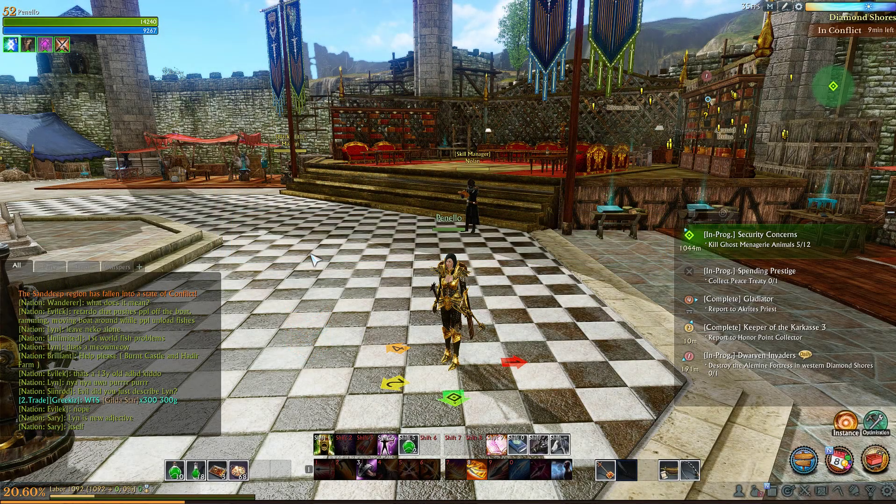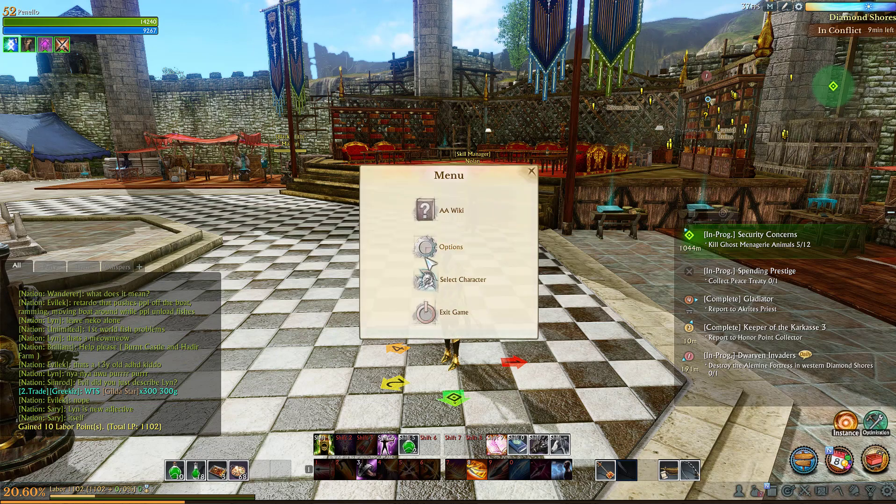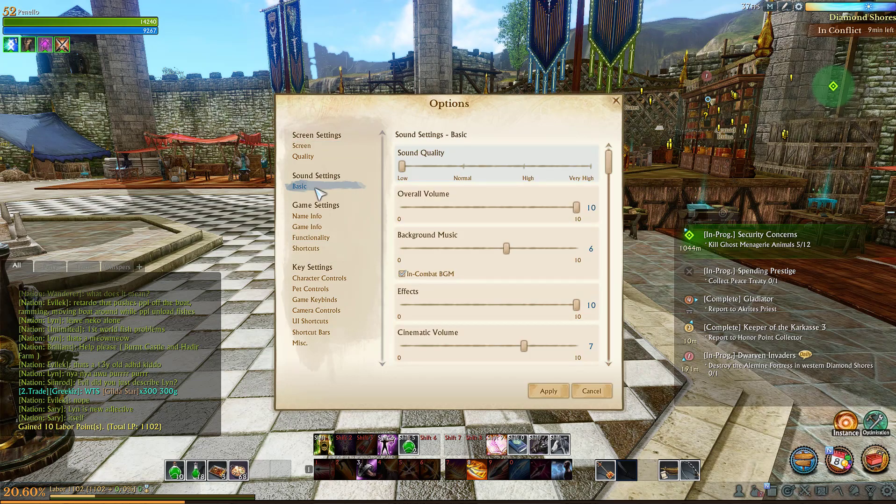Hey everyone, just started playing ArcheAge again and I've noticed a lot of people in Discord, myself included, have been having a lot of issues with sound dropping. To fix this, when you're in game press Escape, go to Options, go to Basic, and under Sound Settings change the sound setting quality to Low. Once you've done that, click Apply.